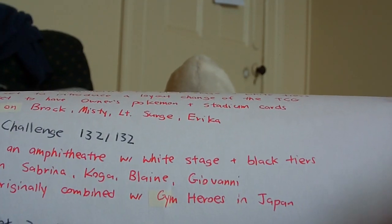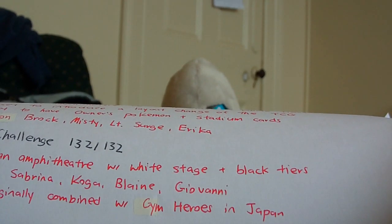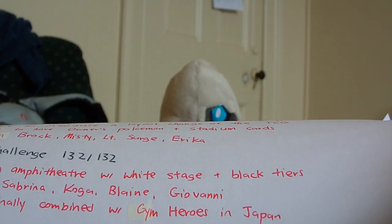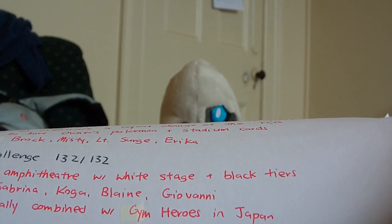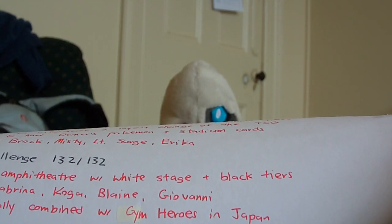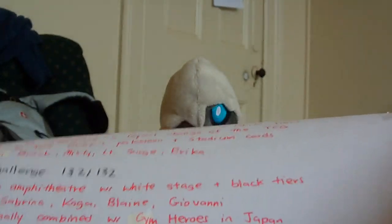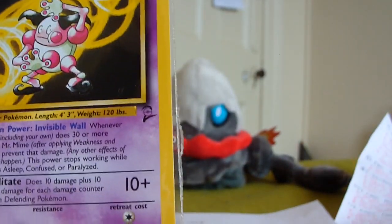There's also Base Set 2, regarded as a standard set, but it's mainly a repetition of Base Set, Jungle, and Fossil — no new cards were introduced. Wizards of the Coast reused the cards to make more money. The symbol is just a '2' for Base Set 2 with a Poké Ball in the middle. That's the end of the first generation.